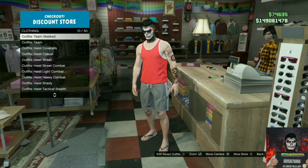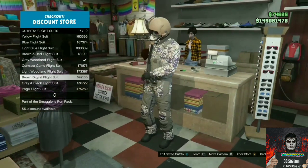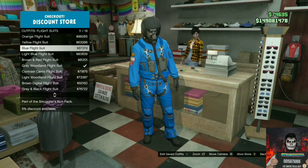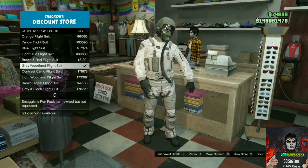Once you're there, go over to the front counter and go over to the flight suits. Purchase any of the flight suits — if you don't have a lot of money, you can purchase the cheapest one available.